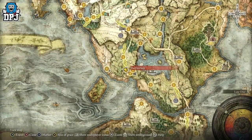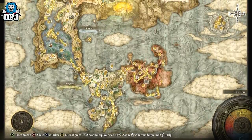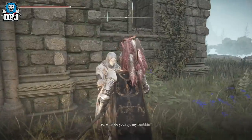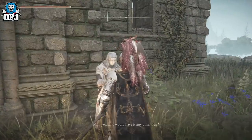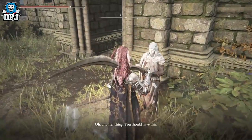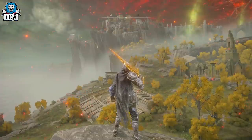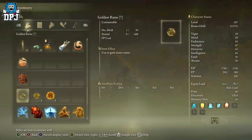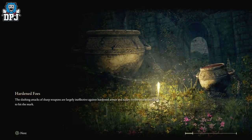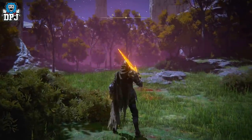Once you activate this rock, it triggers a quest for the White-Faced Varre. This mini quest will take place at the Rose Church on your map. Once you come here, you'll see the NPC at the front of the church. A lot of people — including me on my very first playthrough — killed this dude. Don't do that. You want to do his quest, finish his quest, and he gives you an amazing item known as the Pureblood Knight's Medal. When used from your inventory, it will teleport you to that farming area. Make sure you don't make that mistake of hitting or killing that vendor early on.